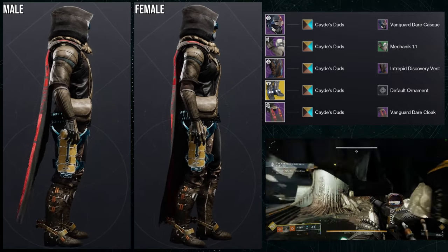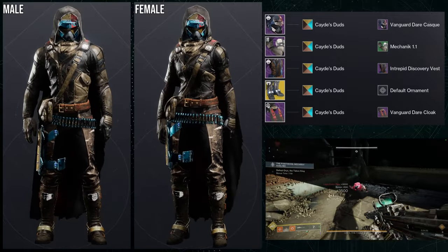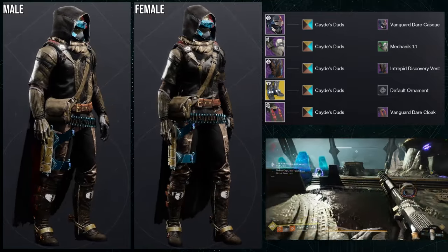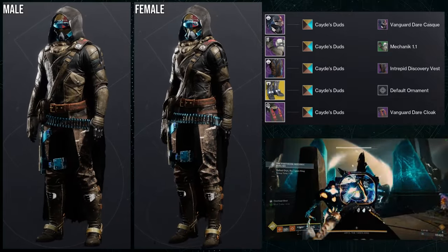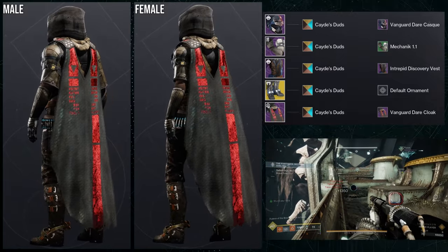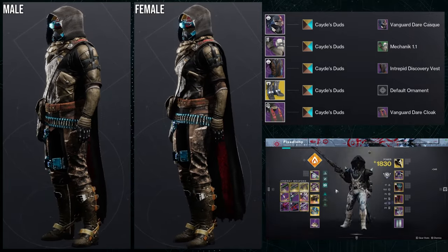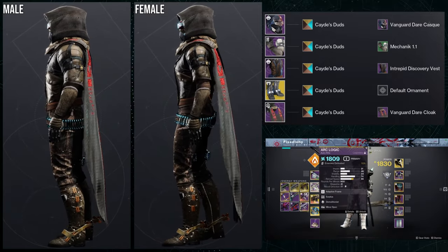The first set goes from the helmet all the way down to the cloak. We're using the Vanguard Dare Cask and the Vanguard Dare Cloak. For arms, the Mechanic 1.1. For the chest piece, the Intrepid Discovery Vest. For the exotic, we're using the base look of Lucky Pants, because this is going for a Kade-6 inspired look. For the shader, we're actually using Kade's Duds — an old shader from The Taken King.